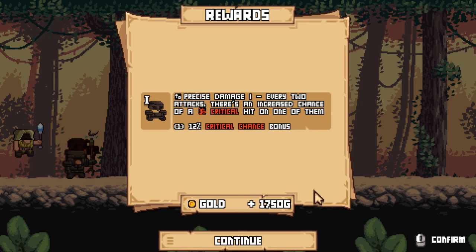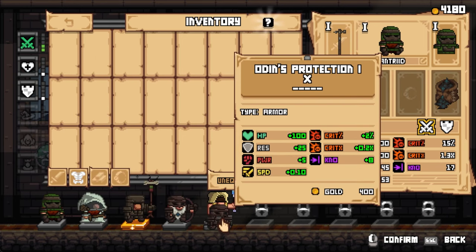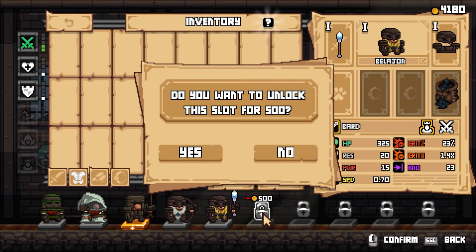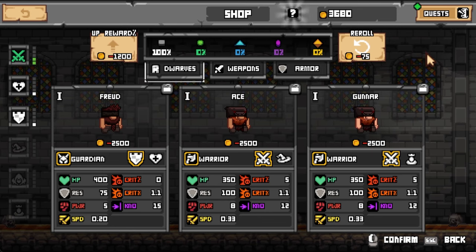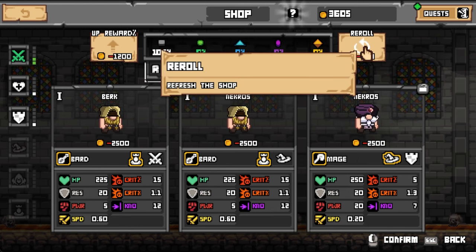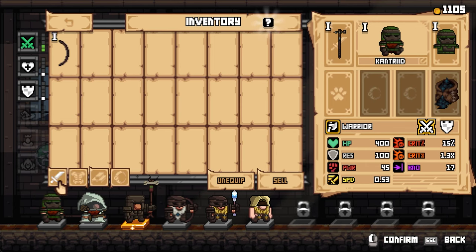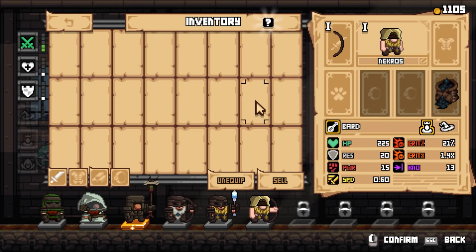Every two attacks there's an increased chance of a critical hit — this could be great for a damage dealer, so I'll go ahead and put that on the caster bard I'm building. Now to unlock another dwarf slot I need to spend 500 gold, but I want to continue growing my party, so I'm going to go ahead and unlock that slot. I've already got two warriors so I'd prefer a healer or another bard — the healing they both provide is really good later on, especially on bosses. I do a couple of rerolls and find another bard, which I go ahead and pick up, sliding them into the party with the remaining bow.